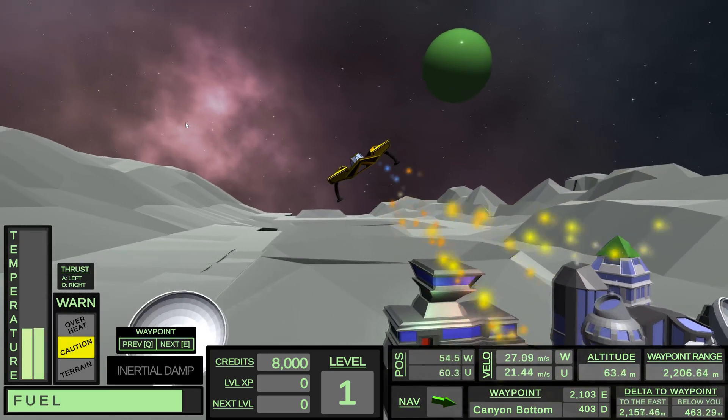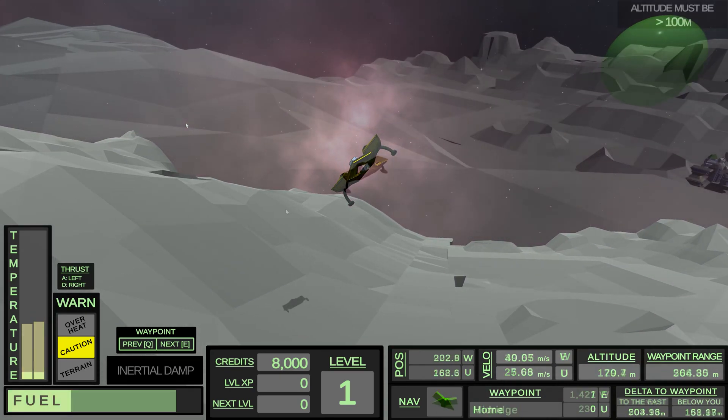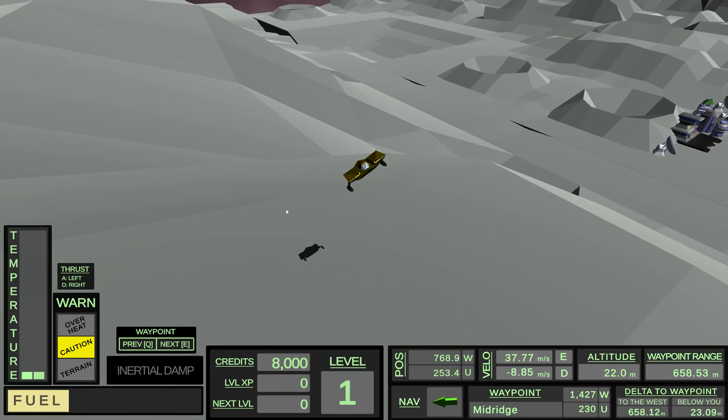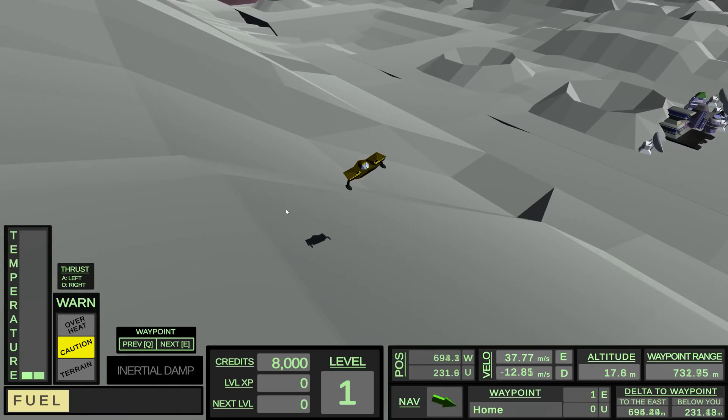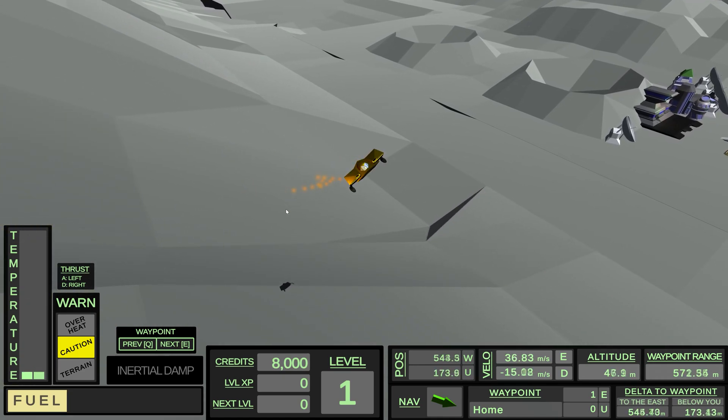Using the thrusters, the player can fly over the surface of a low-gravity moon. Using the information shown in the waypoint panel at the bottom of the screen, the player can navigate to locations in the game world. Here we see our intrepid lander guy coasting in for a landing back at home base.